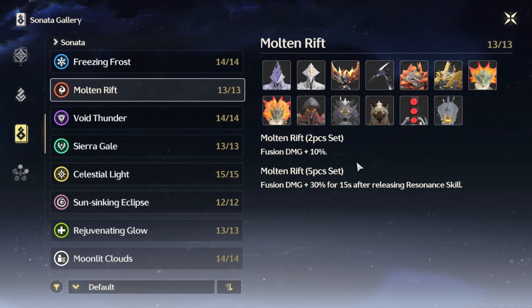We're here for the sonata effects. First, the Molten Rift set — you get plus 10 fusion damage for the two-piece bonus, and with the five-piece bonus you get fusion damage plus 30 for 15 seconds after releasing the resonance skill. That's a very easy ask because she gets two uses of her skill, meaning even if you use it early you have another one in the back pocket.